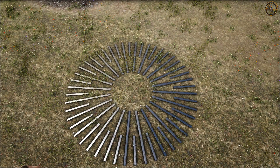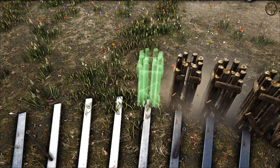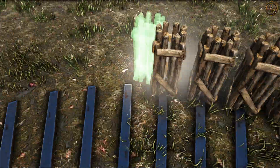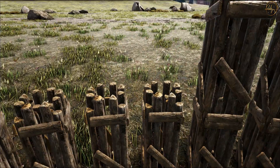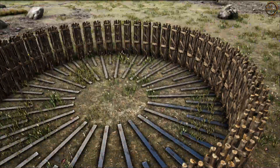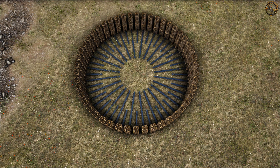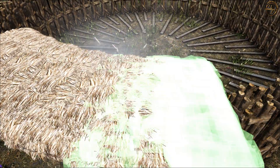Genau so sollte das Ganze aussehen, wenn ihr fertig seid. Jetzt werden wir Wooden Pillars setzen, und zwar an jede Fence Foundation ans Ende – das Ganze zweimal: einmal diese Reihe und dann darüber nochmal eine Reihe. Mit dem letzten Pillar können wir sehen, wie sauber wir gearbeitet haben. Die Strukturbildung ermöglicht uns jetzt zu sehen, dass wir alles richtig gemacht haben. Sieht schon sehr sauber aus. Als nächster Schritt setzen wir Sedge Ceilings auf die Pillars, einmal ringsherum.